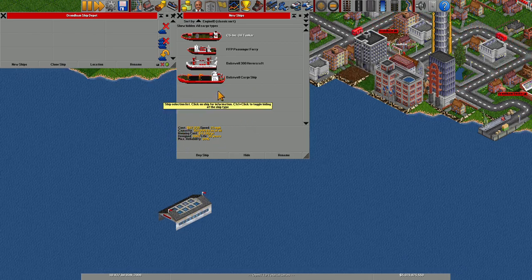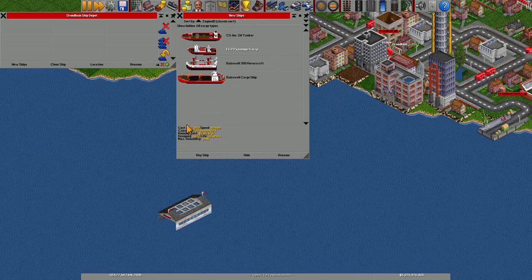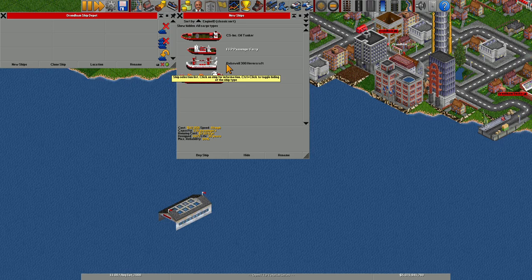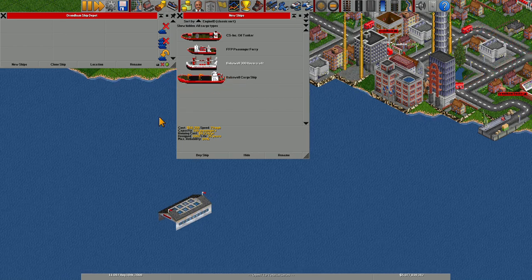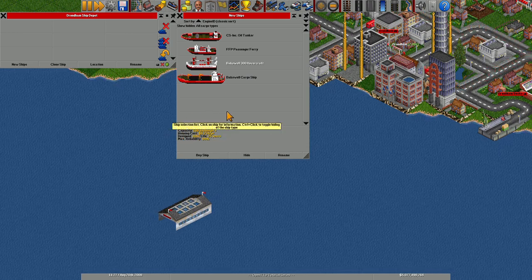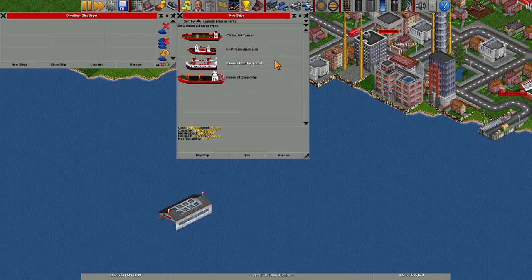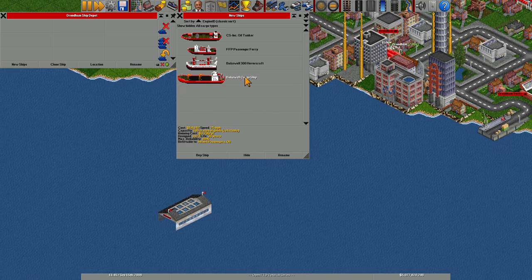The FFP Passenger Ferry travels at 40 miles per hour and carries 130 passengers. Next we have the Bakewell 300 Hovercraft — it travels 70 miles per hour and carries 100 passengers. I use this ferry if you're trying to use a fast transport method.